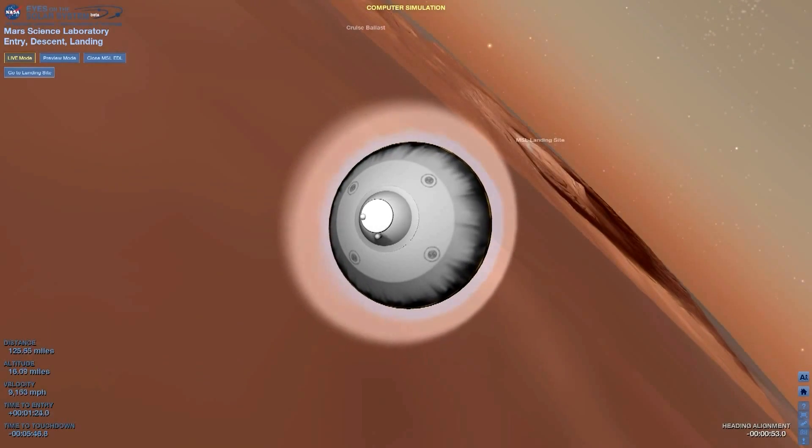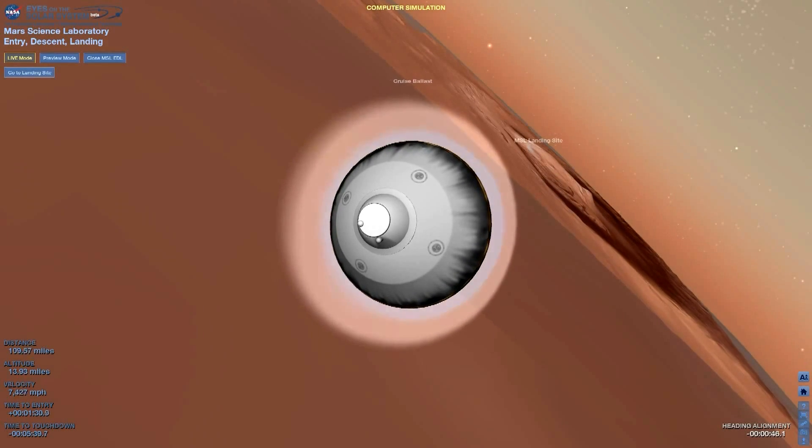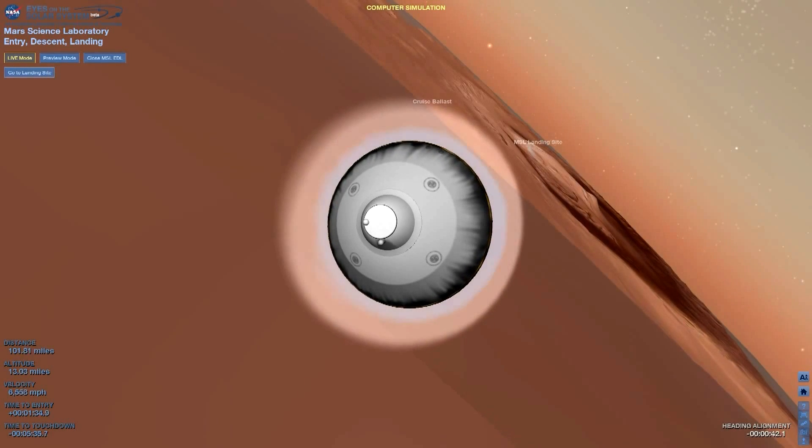First bank reversal complete. We have seen peak deceleration. We have passed through peak heating and peak deceleration. It is reporting that we are seeing Gs on the order of 11 to 12 Earth Gs. Flight, GDSA. GDSA flight, go.